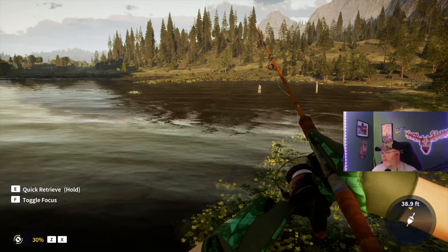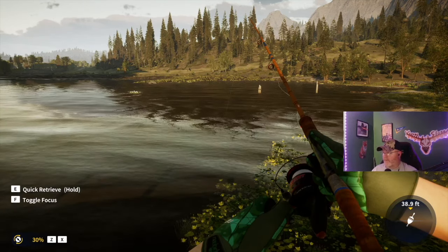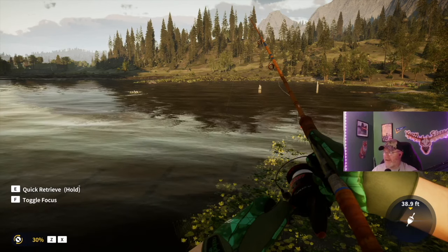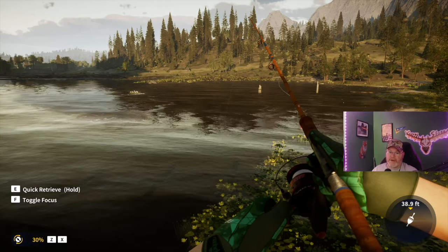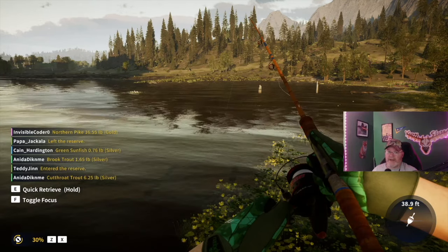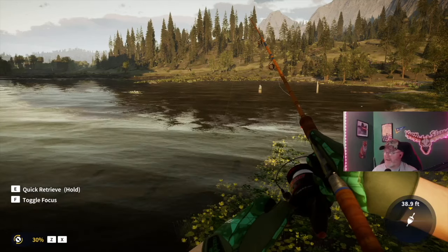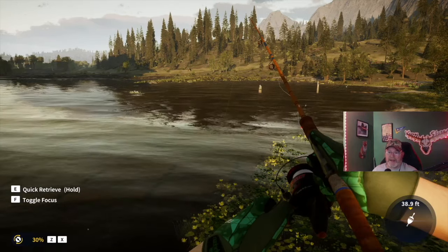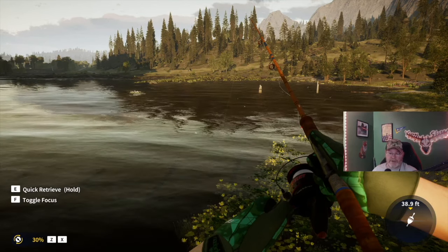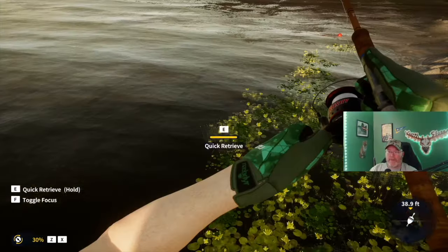Number five: simply because it is the preferred bait of pike and musky, and they are so fun to fish for because they provide such good fights — that's the swim bait. That's really about the only thing I use the swim bait for, but I like fishing for tiger musky and pike so much that the swim bait comes in at number five.